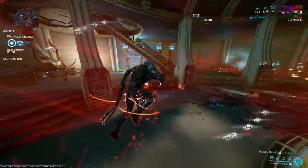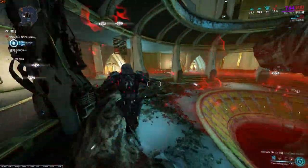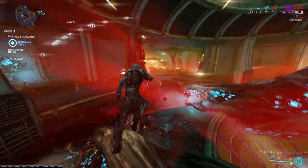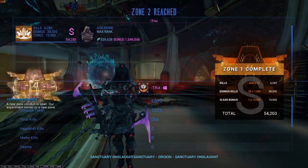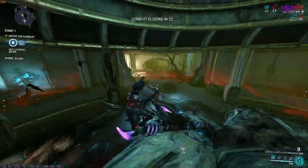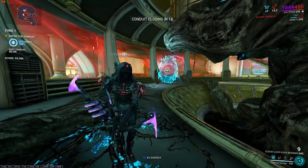A good thing about Sanctuary Onslaught is you can also farm Radiant Relics every two waves, which appeals to some people. I'll occasionally jump into Sanctuary Onslaught when I can't be bothered to Helminth Silence onto a frame. I earned over a million XP with this run, which is pretty insane. It's as simple as running around in a circle and you're good to go.